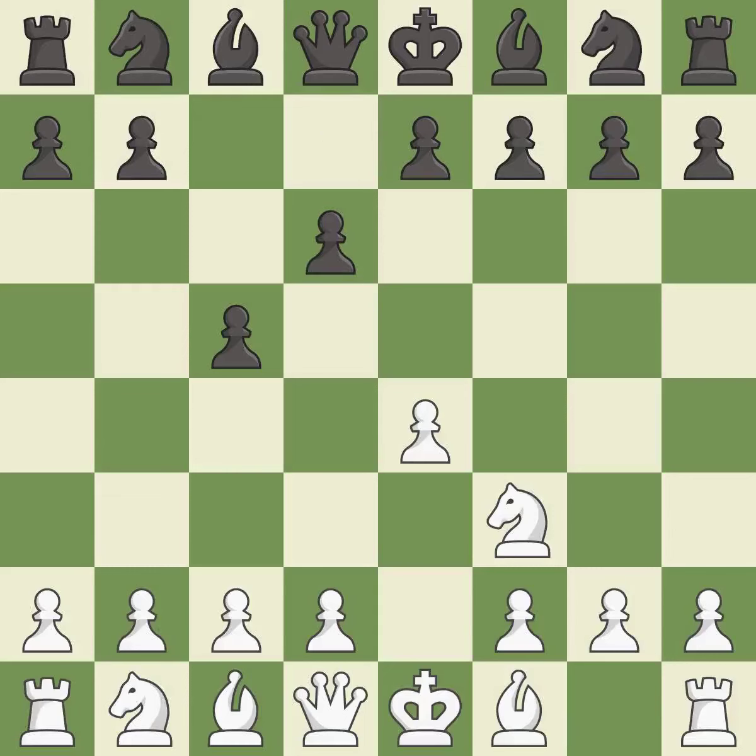D6 opens up the light-squared bishop and prevents white from pushing the pawn to e5 after black eventually plays Nf6. D4 offers to trade the d-pawn for the c-pawn, giving up a center pawn for more active pieces. Cxd4 gives black two central pawns versus one central pawn for white. Nxd4 recaptures the pawn and activates the knight, in return for having one central pawn versus black's two.